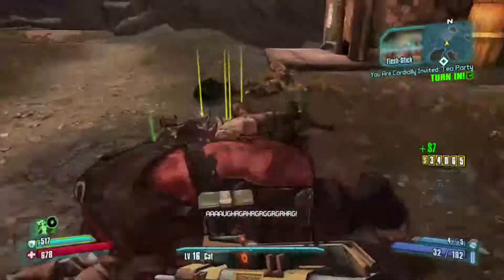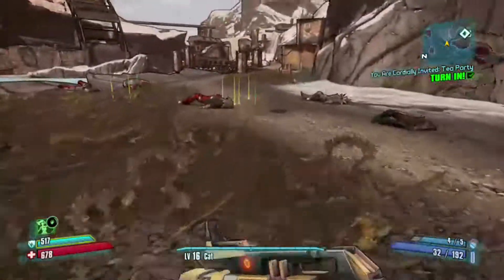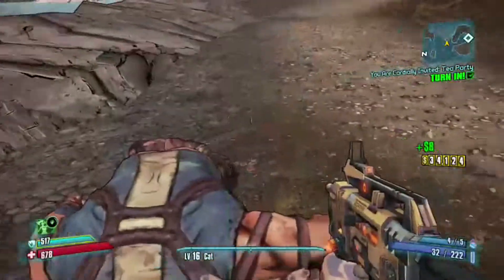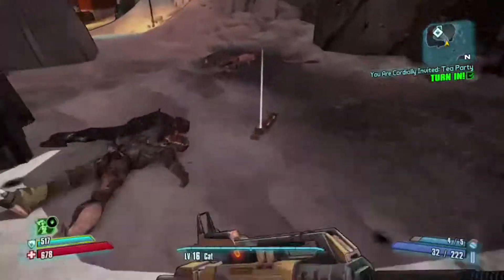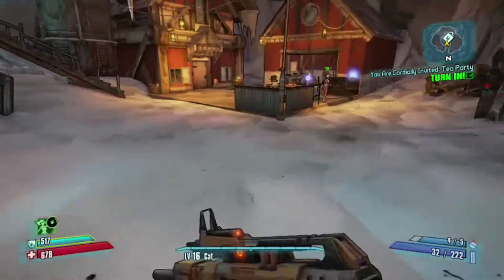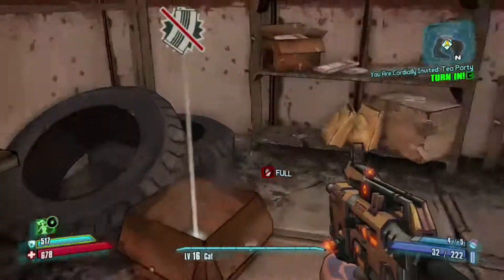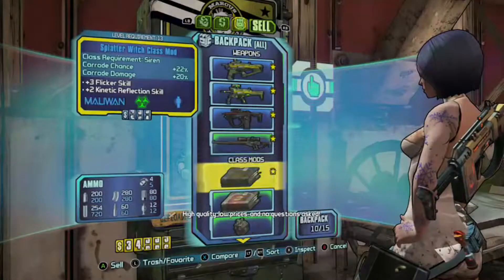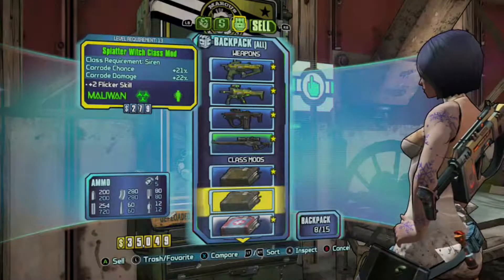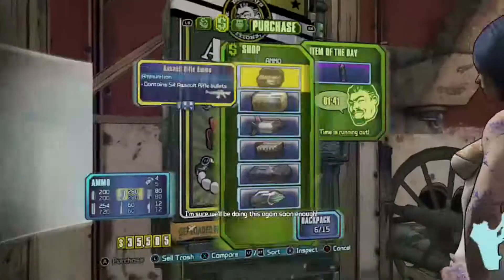Let's just go and collect our little drops that they've given us here. I'm just picking all this up to sell, to be honest, ladies and gents. I'm not fussed on it. The damage comparisons: 21, 22, 22, 20 — okay, so the one I've got is better. I can sell that. Let's ammo up.